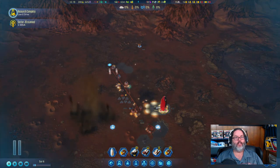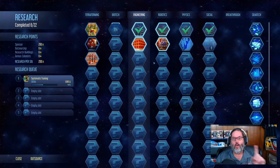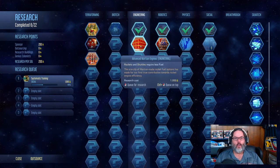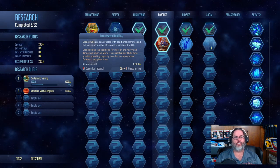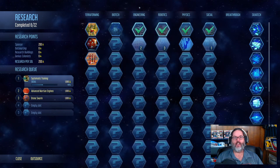We just launched a rocket, got an anomaly, and our drones and rovers can now move 20% faster, so that's good. Now we've opened up some new stuff. You can see our systemic training is almost halfway through — I want that less fuel research. Every drone hub we build will have two additional drones and the maximum number of drones will increase by 80, so that'll be big.